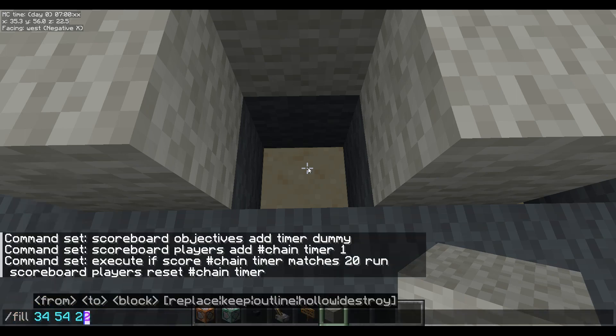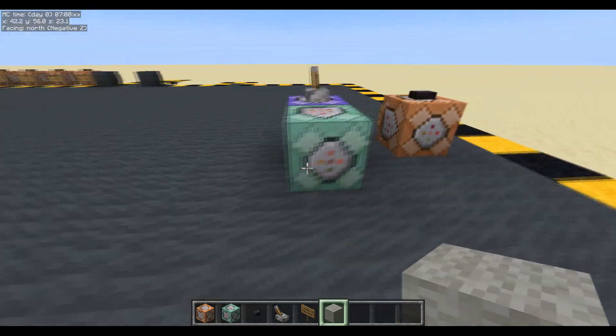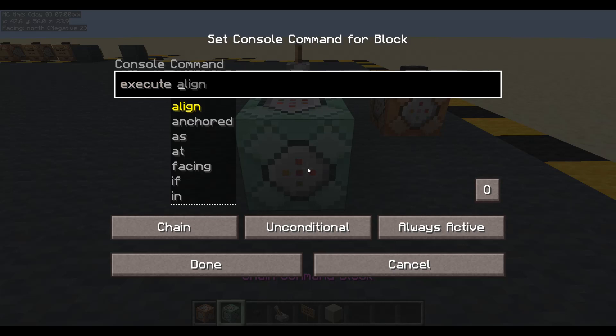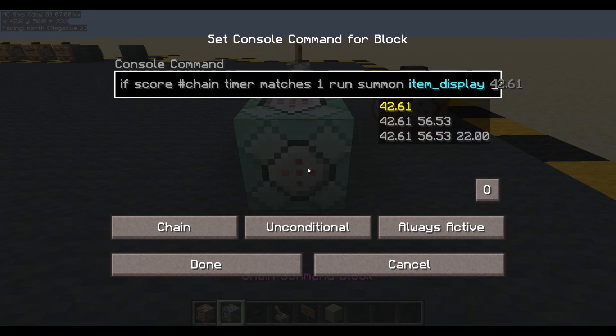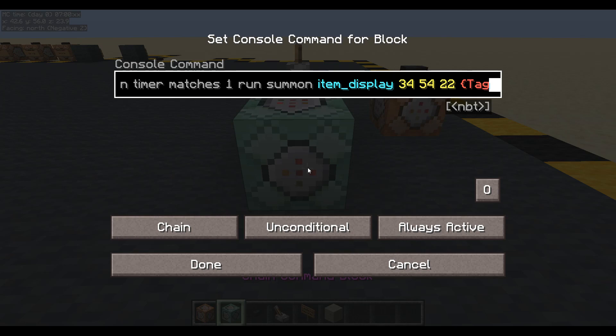Let's get the coordinates. Execute if score chain timer matches one, run summon an item display at those coordinates. Give it some tags — for testing purposes I'm going to want to be able to delete all the chains, so I'll give them a common tag and an individual tag. We'll call them 'link' and these ones will be 'up'. We'll need to know what item to display — item ID, count of 1b, and I want an ID of grindstone.